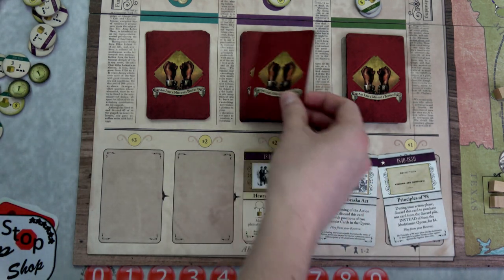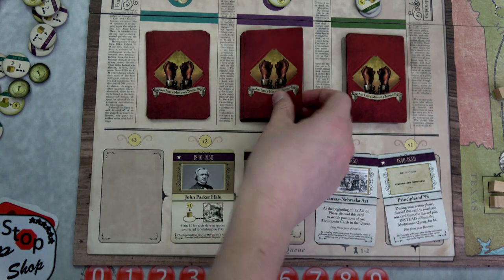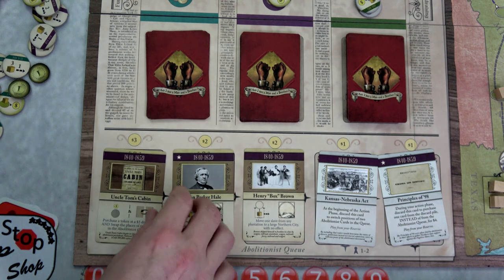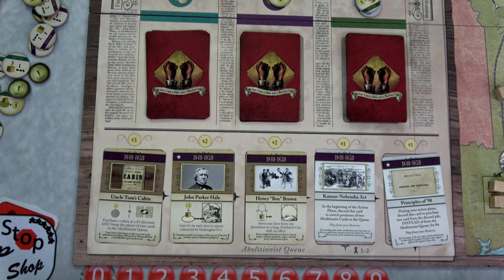We got another good abolitionist card — Henry Box Brown, John Parker Hale, and still no opposition cards! That is amazing. We move our lantern token over to our conductor.